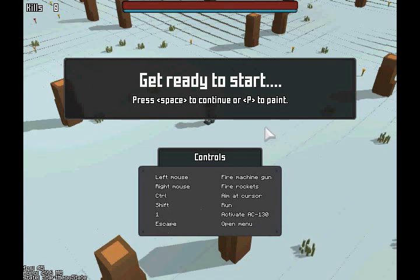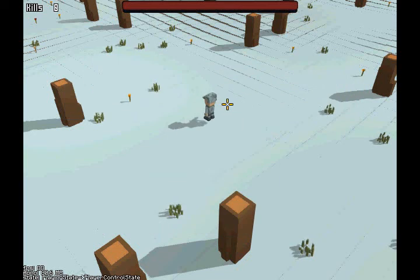Those are the controls very quickly. Left mouse to fire your machine gun, right mouse to fire your rockets, shift to run.